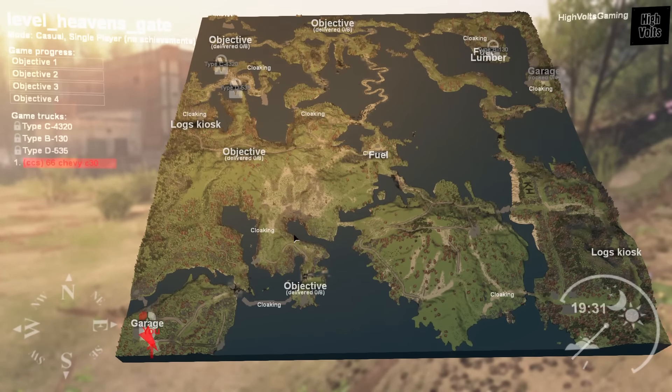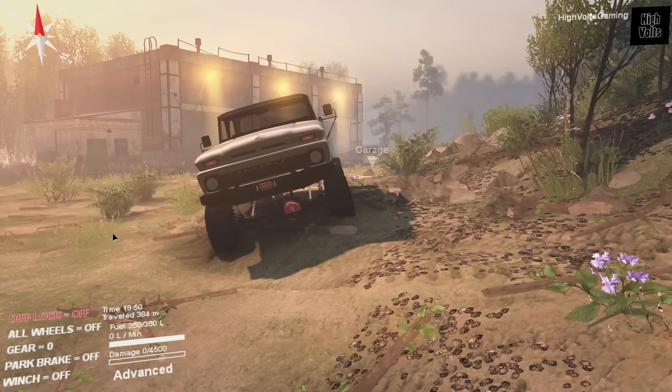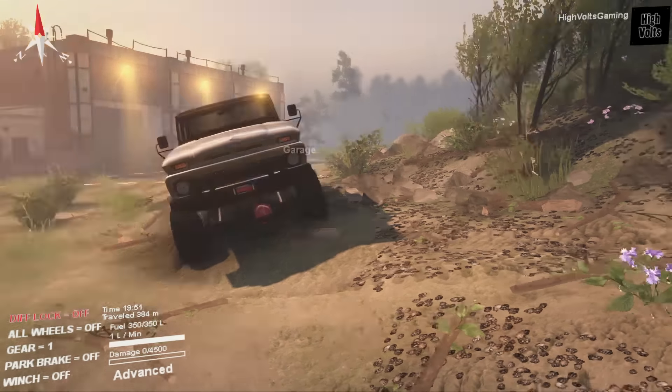As you can see right here, Heaven's Gate is an absolutely huge looking map — all sorts of objectives, log kiosks, lumber objectives, fuel right in the middle, just stuff going on all over this map. As well as some really cool looking terrain, like this little snake run going across the lake and across the swamp, a bunch of other swampy areas, and what looks like maybe a mountain area. We're going to try it out today to see how far we can sort of get and see what we can see on this map.